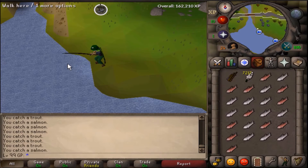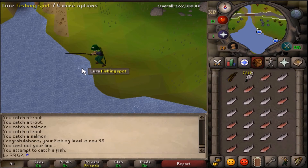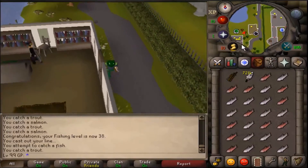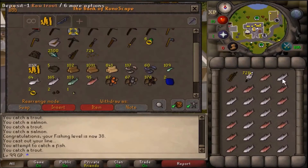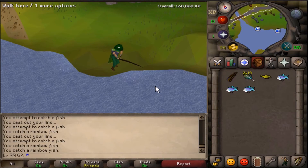After finishing up at the museum I headed back to our fishing spot just north of Seers Village. Since I got level 30 fishing before I went to the museum, we switched to fly fishing trout and salmon for a little bit faster experience. I did this until level 38 fishing, at which point I switched to catching rainbow fish. If you guys want to know how and why I caught rainbow fish, I made a guide and I will link it in the description.